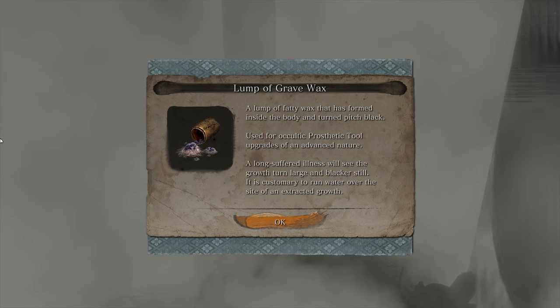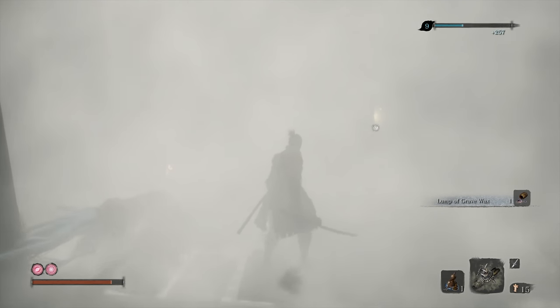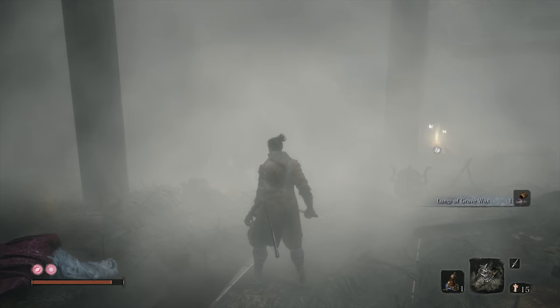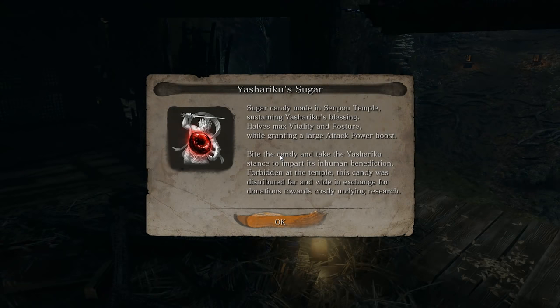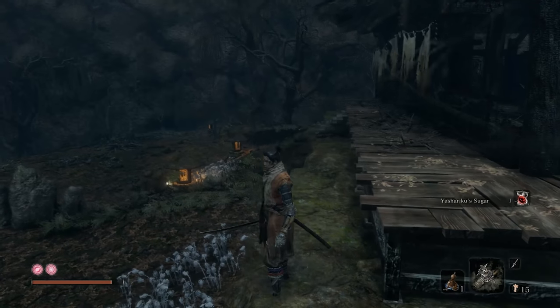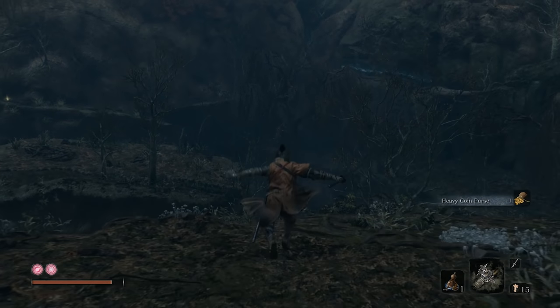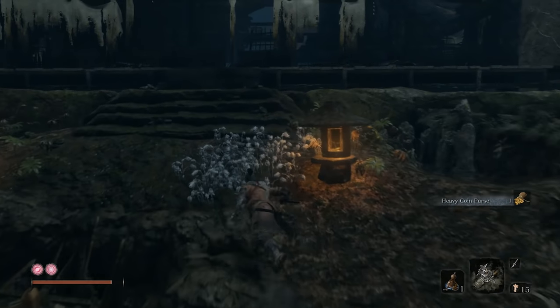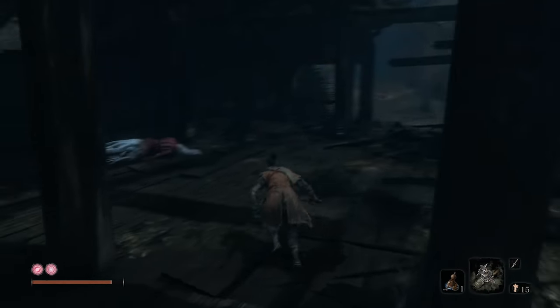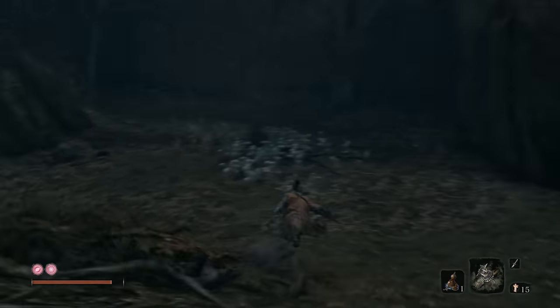But this happens when you kill them — plus you get a Lump of Grave Wax. Long-suffering illness, we'll see the growth turn larger and blacker still. It's customary to run water over the site of an extracted growth. Keep this mist in mind, by the way, and just the way it functions. The Mist Noble is playing a song that brings the mist and seems to trap souls in the forest, damning them to wander aimlessly and endlessly. By killing him, we stop the song and get rid of the mist. No more mist means no more ghosts in this area. It also opens the way forward towards whatever the Mist Noble was trying to protect from intruders.